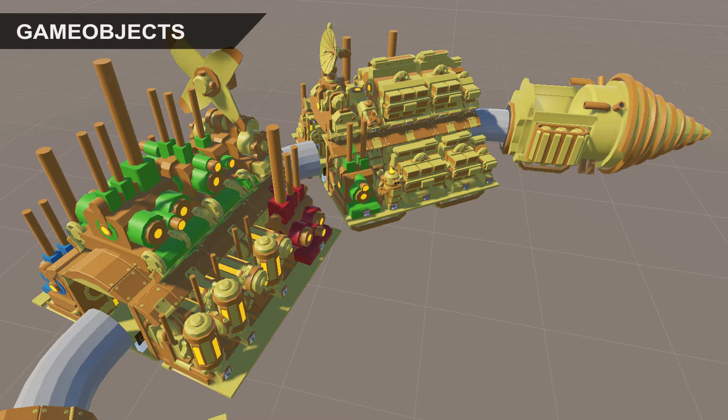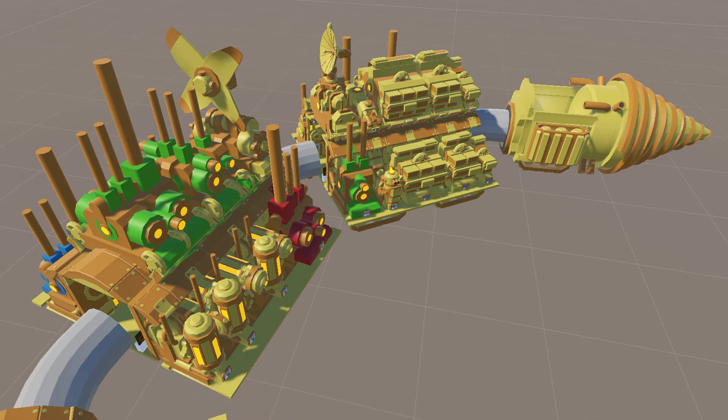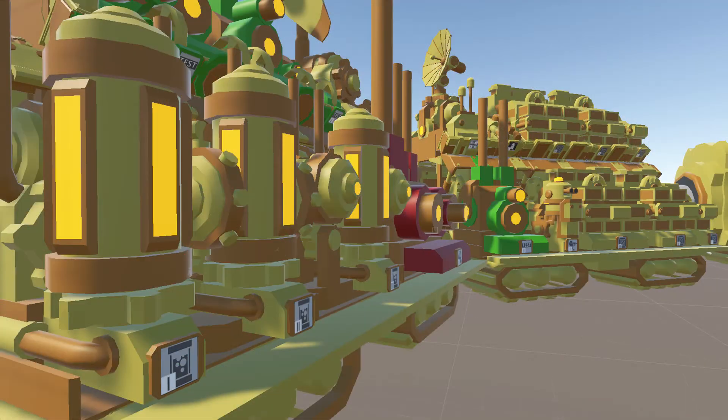In the previous Dev Diary we finished 3D models of all modules and now it's time to implement them into the game. At first we are going to add them to an older but fully functional draw ship that is used by our programmer.